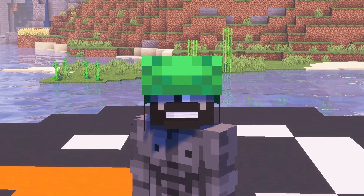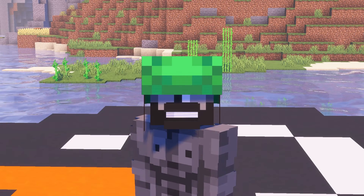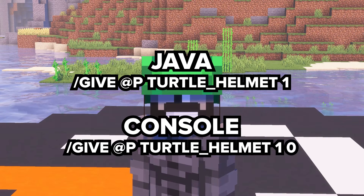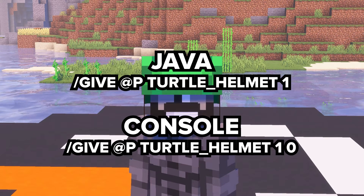For my fellow gamers on Java Edition, if you're looking to skip the crafting process or just need a Turtle Shell in a pinch, there's always the GIVE command. Just type /give @p turtle_helmet 1 into the chat and you're all set. And if you're on console, diving through menus for a quick GIVE is also an option.